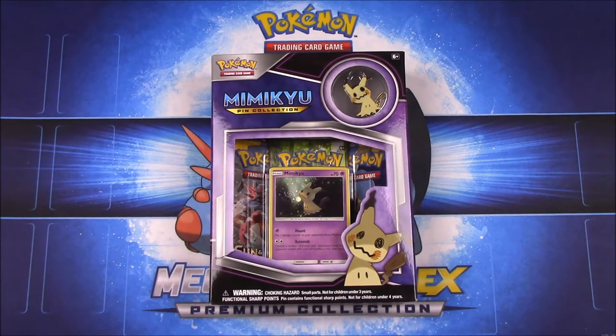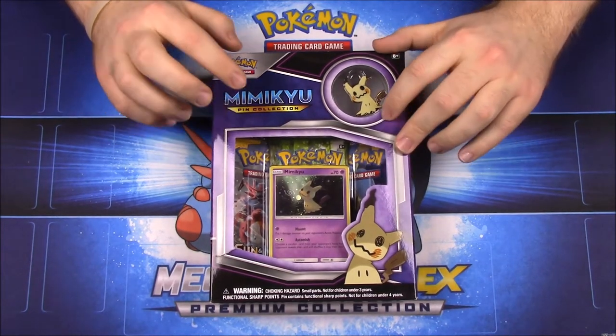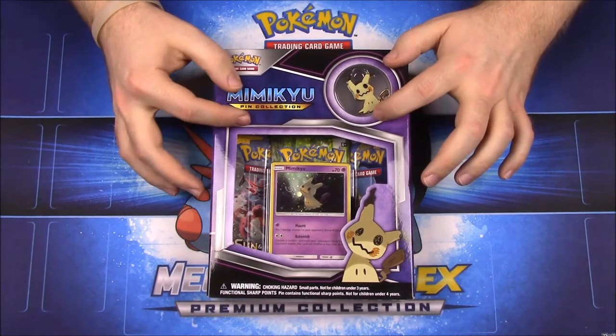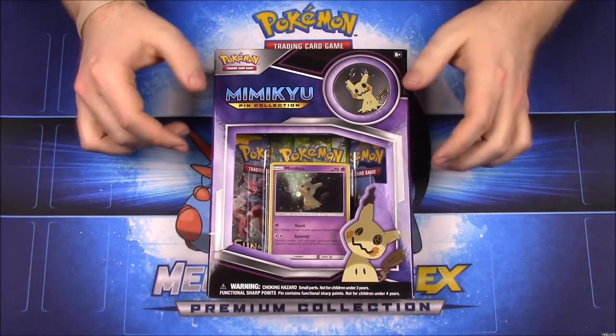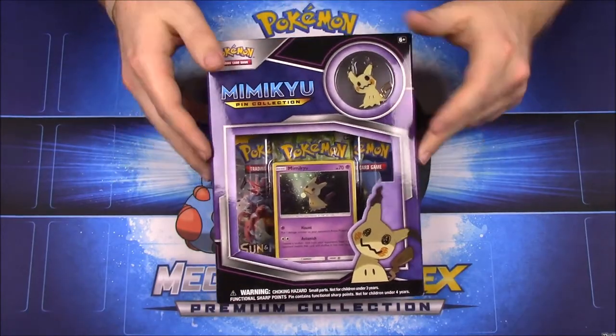What's up guys, Awesome Rucho here back again doing another Pokemon card unboxing. This time we have the Mimikyu pin collection. This is going to be a short one since we only have one pack to open because I forgot and missed the Zygarde pack from last month — I got it but forgot to do a video on it.